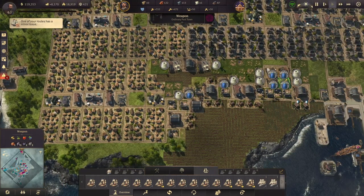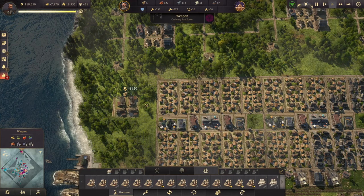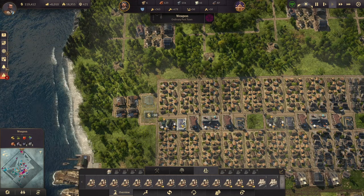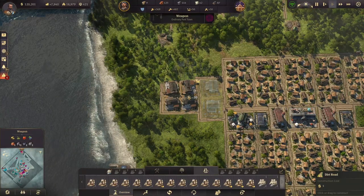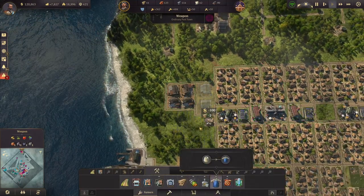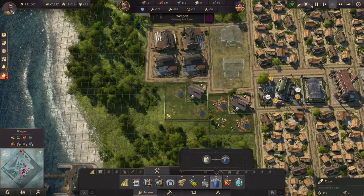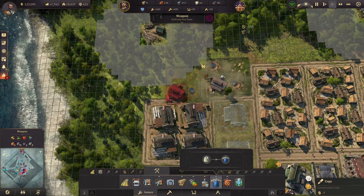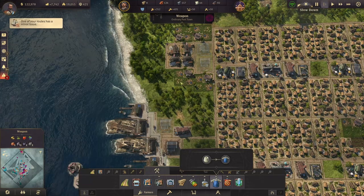One, two, three — that's two. Same on the other side. And then just a bit more timber is needed to build all of those things. Did I deliver some? No, I didn't. There's also a quest — always good to do them, especially photography like this.